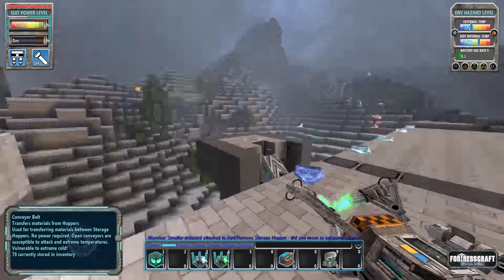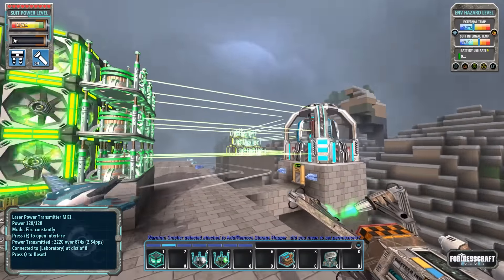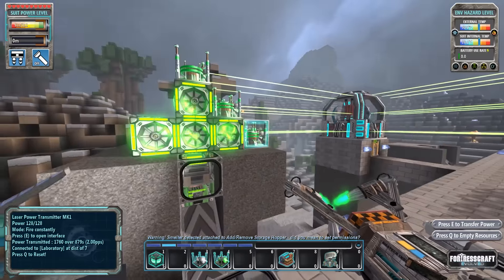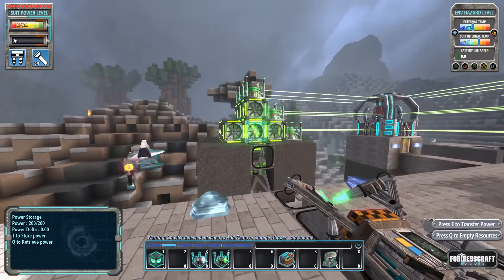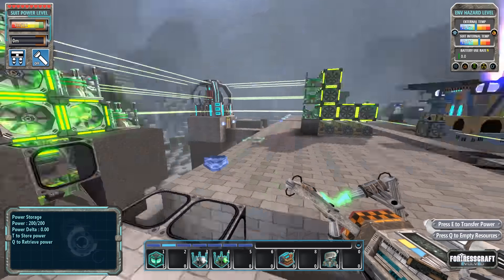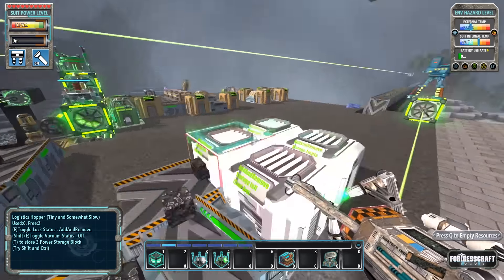Doubling the power has been expensive because we had to build all new power storage blocks as well as the laser transmitters. You'll notice the configuration here is different. We're going to talk about a couple of important things - first off, let's talk about logistics hoppers and why I did all this crazy stuff underneath.